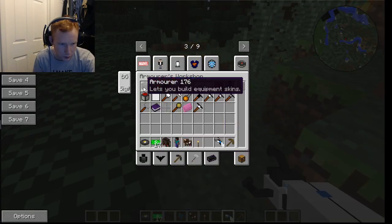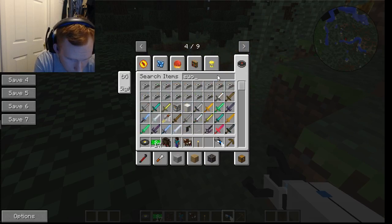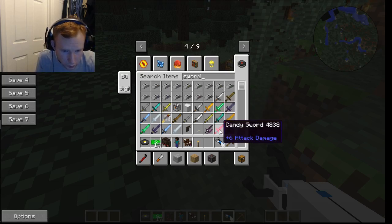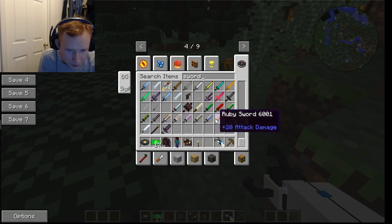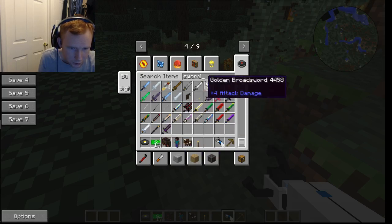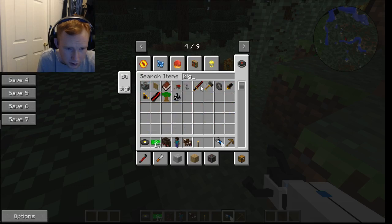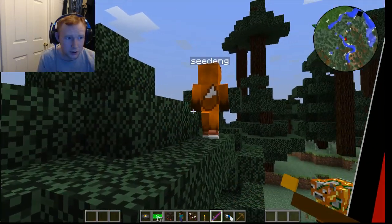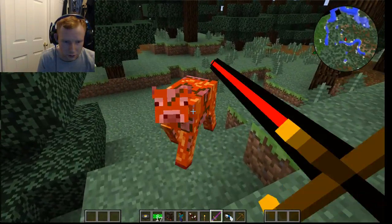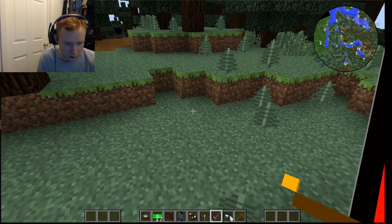I want to get a sword here. Sword. The ultimate sword. I believe Big Bertha's in here somewhere. Big Bertha — that's Big Bertha. There it is. Big Bertha. For some reason they had these in there. Yeah, I can do that. It gives me all this. And now I can morph into that cow and all that.